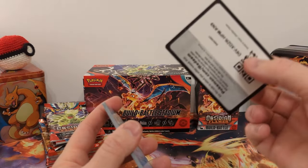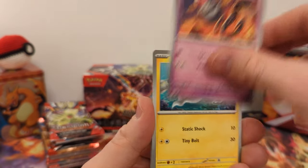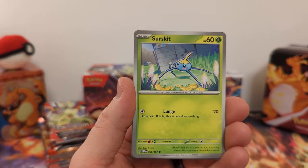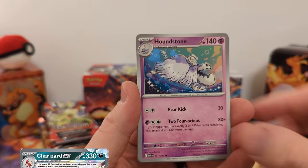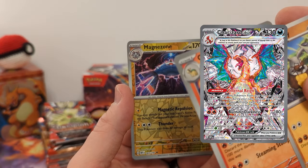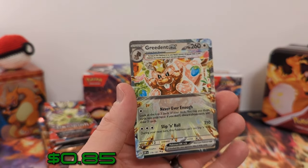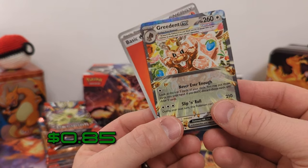There's a lot I need to pull in here — a lot of Special Illustration Rares, and just a lot of EXs in this set that I still don't have, including the Charizard and the Charizard Special Illustration Rare. But we have Magnezone Reverse, Charcadet Reverse, and... Greedent EX. So one we have, but a hit.